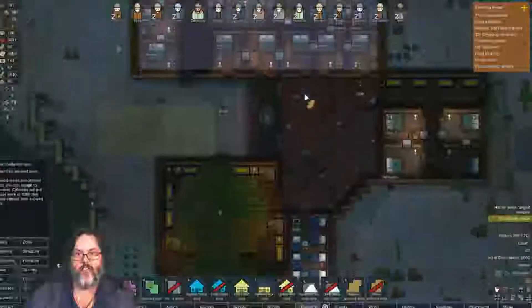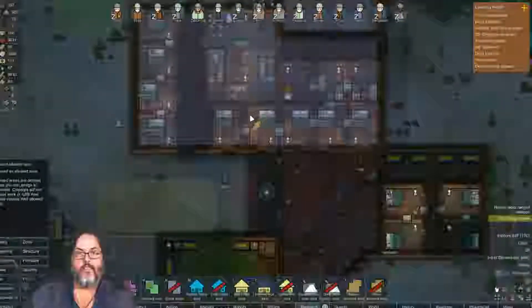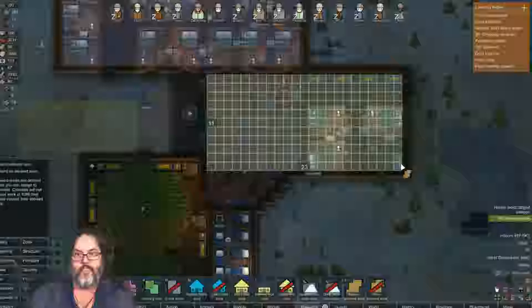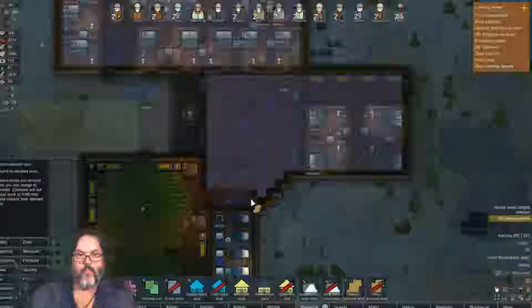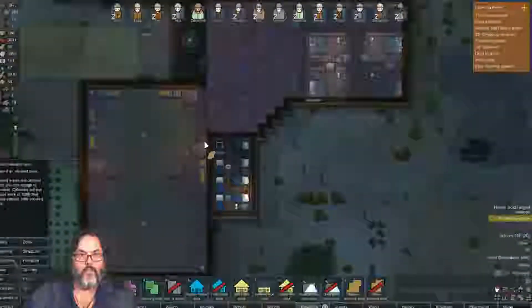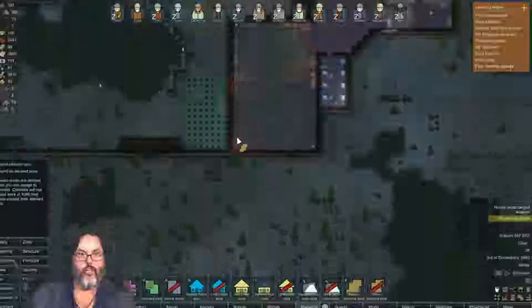We'll allow down to here, and that can actually give us access to this side without going outside. From here they may go outside to get to their houses, but I'm going to try to get them to avoid that at all possibility. We can actually get out to here through there and get into here — I think that gives us access to our whole base.